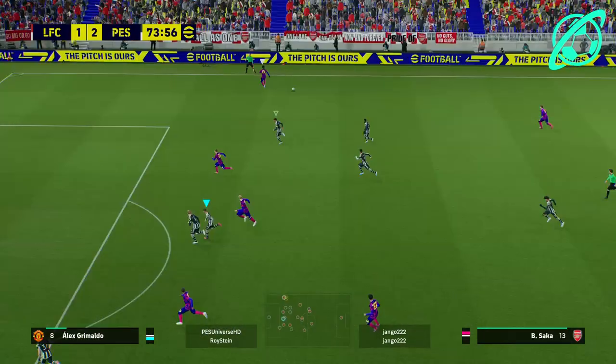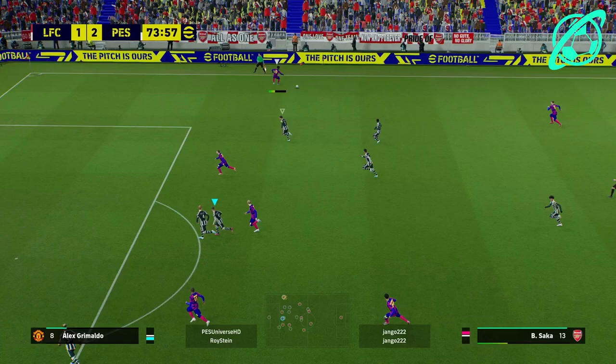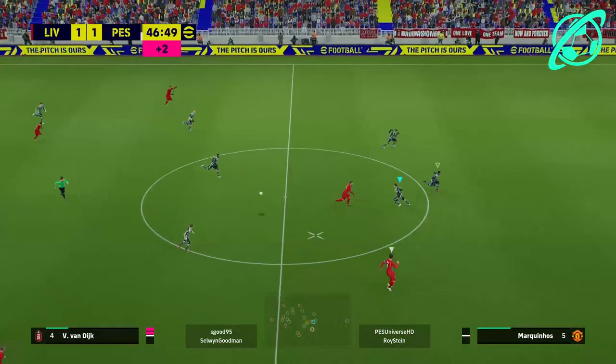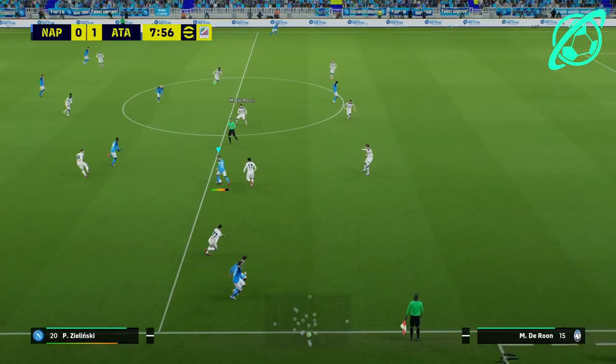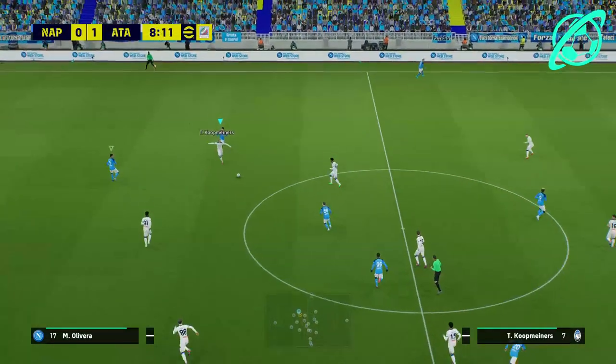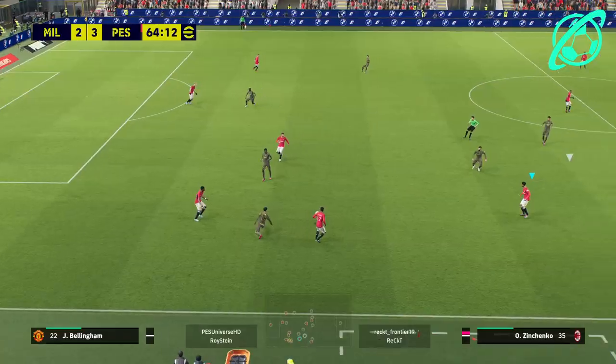When it goes against you online it's a different story, and when it looks worse like this it's really frustrating — that's like a Michael Jackson kind of pivot move and he's nowhere near taking a pass. A lot of the time with these passes, as you've probably found online, they always find the target. It just seems programmed in — there's no skill involved, it's literally just smashing the button.